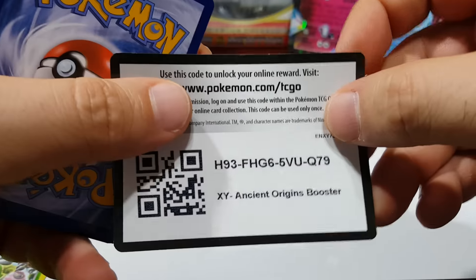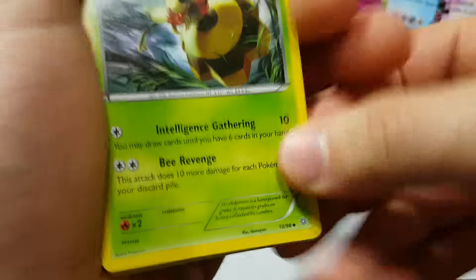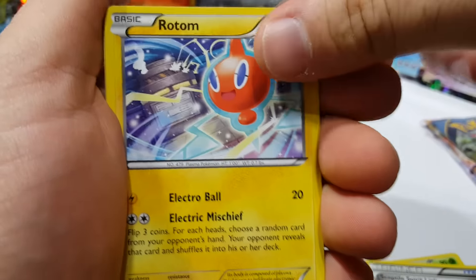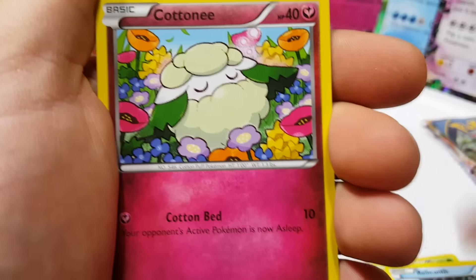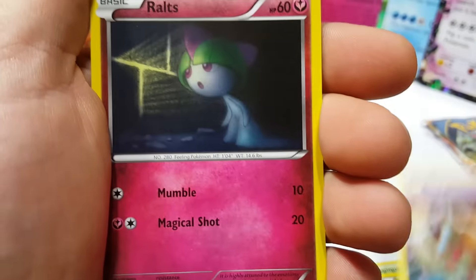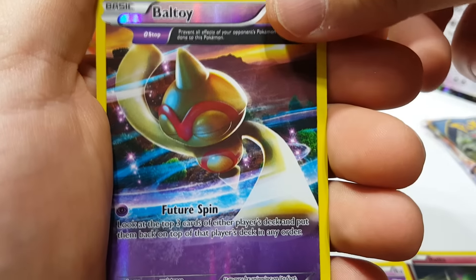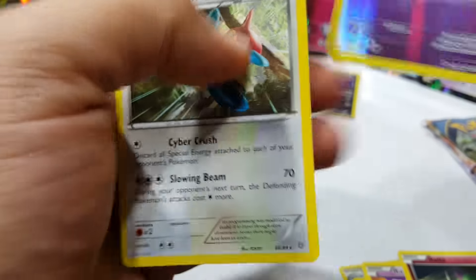Ancient Origins is out of print now — boxes are gonna start going up in price, just like Primal Clash did. Vespiquen, Sceptile Spirit Link, Rotom, Golett, Relicanth, Cottonee, Baltoy, Ralts, Baltoy reverse with ancient traits, and a Porygon-Z non-holo. Aw.